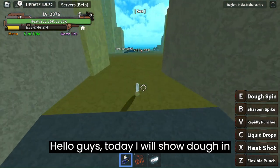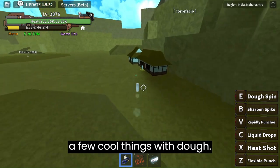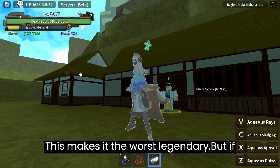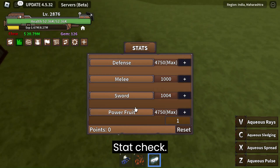Hello guys, today I will show why DOE in King Legacy is so OP. I will show a few cool things with DOE. DOE moves do not do a lot of damage, which makes it the worst legendary, but if you get DOE spin it's enough to get to max level stat check.